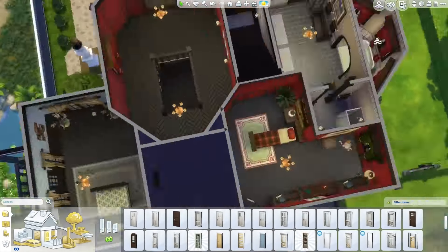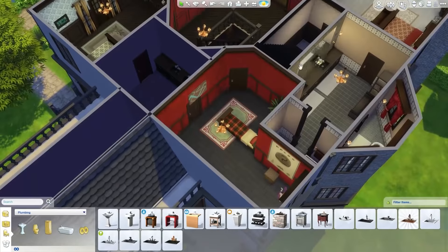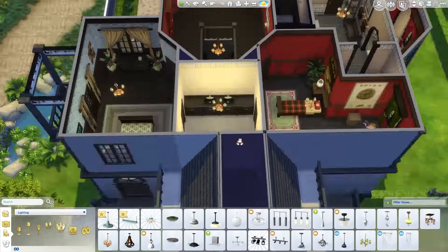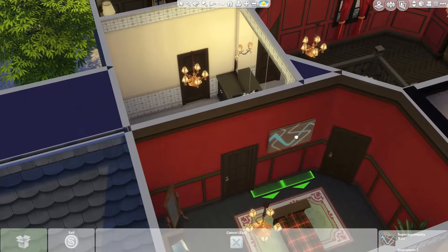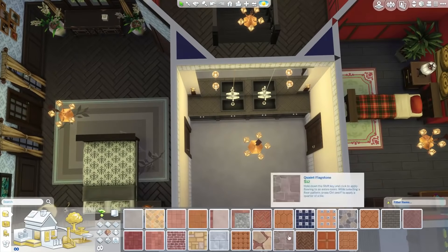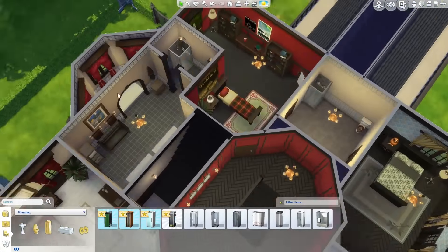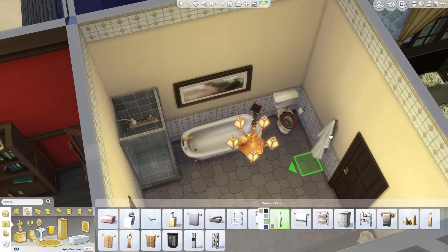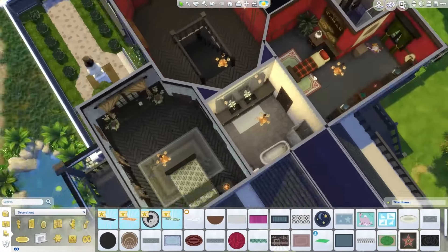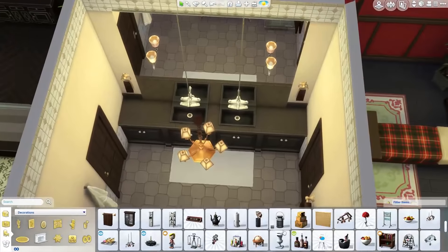Pretty decent sized bathroom here - maybe oversized - but you got the double sinks. The Sims 3 version did not have double sinks, but I thought if there's two bedrooms sharing this bathroom, you might want double sinks. So I put double sinks in, a separate tub and shower, and some details - it looks pretty nice. Putting in a little paper towel roll and some towels, and that's pretty much that done.